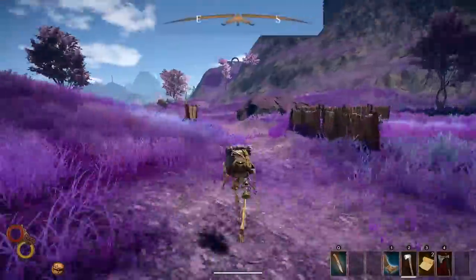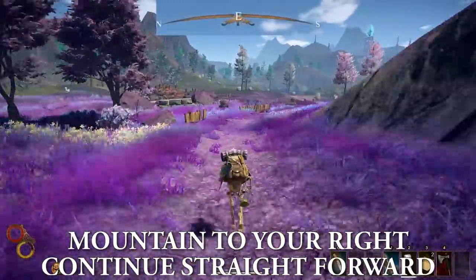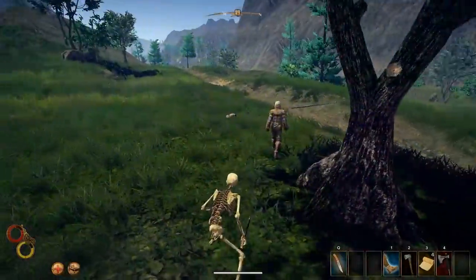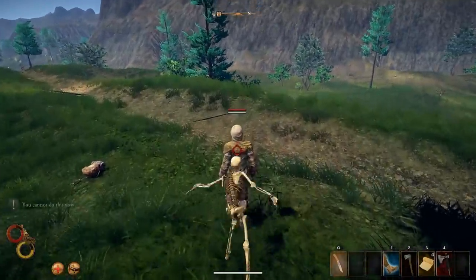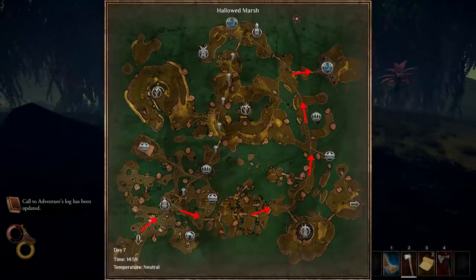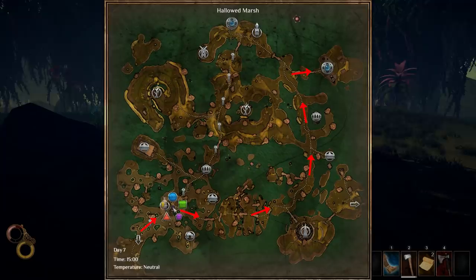When you get close to Complex Mountain, keep it to your right and continue straight. At this point, your compass should be set straight to east. You might run into some trouble, but I recommend you just run and avoid NPCs. When you get to Black Marsh from Cherzo in the east, the path to Giant's Village lies to the northeast, and if you don't watch out, it can be really dangerous.